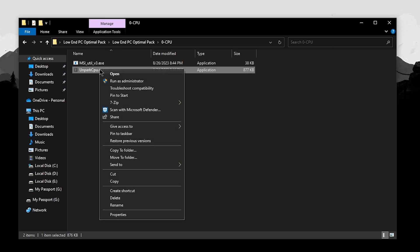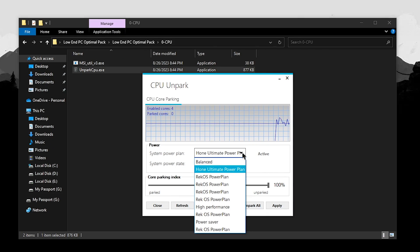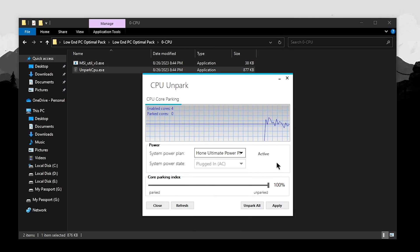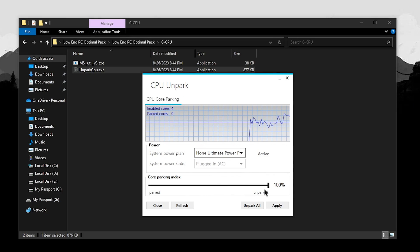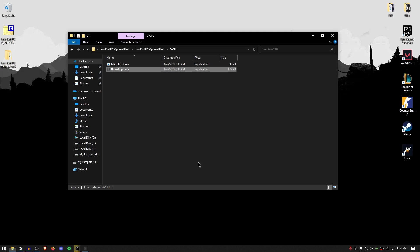Now go ahead and right-click on UnpockCPU.exe and run it as administrator. Once this program loads up, it has a couple of options. The first is to switch the system power plan — if you are not using one of my custom power plans, you should always be using the high-performance one. But I do recommend using my custom power plan as it gives you a lot more FPS and overall improvement in latency. The main thing is to make sure that all cores are un-parked, so set the core parking index to 100%, hit apply, hit OK, and close out of it.